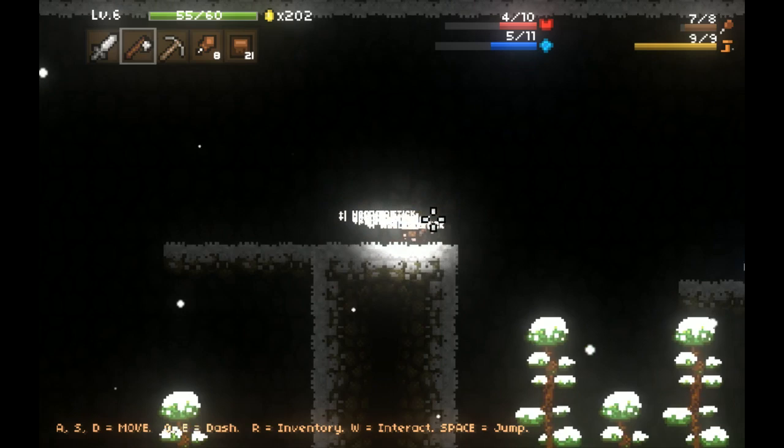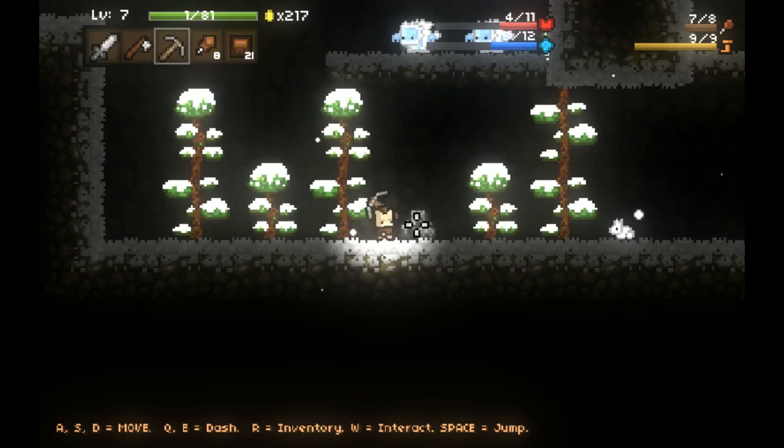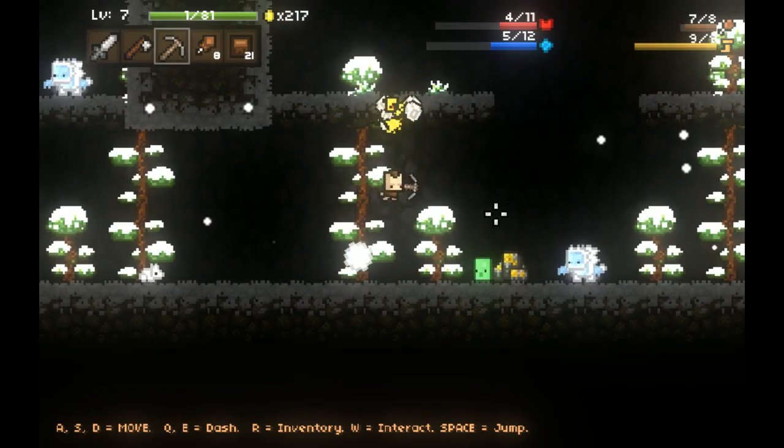I'm chopping down these snowy trees - I need to get some wood, not that I really need it since I've got plenty. You throw those snowballs at me and I'm going to pound you in the face with a sword - not just any regular old thing, it's a sword.